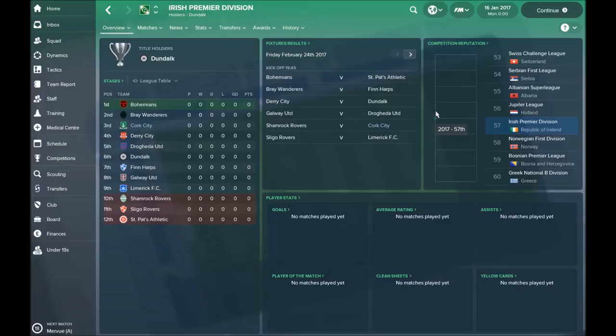Hello guys, welcome to Football Manager 2018. In this episode we are going to do a mini guide, looking at Cork City, a really nice club from the Irish Premier Division. We are going to check finances, the best players, and what kind of tactics are best for this club.